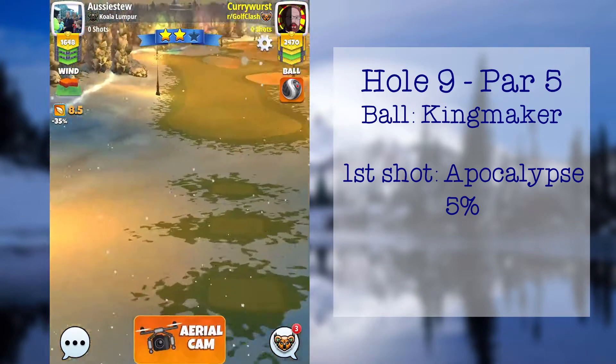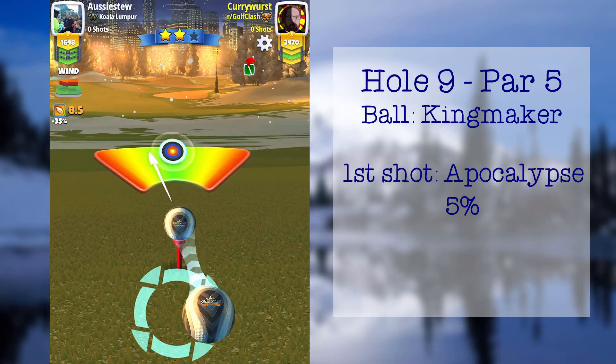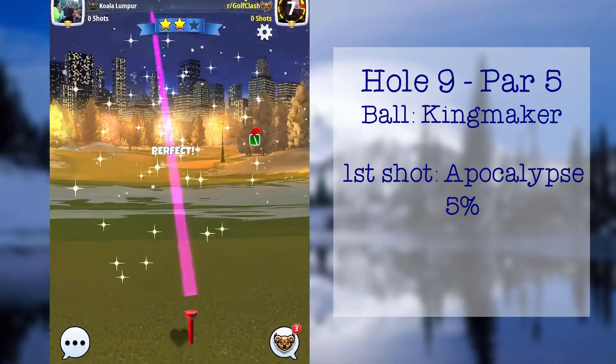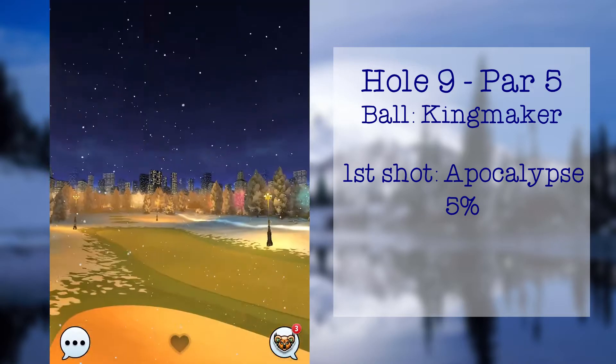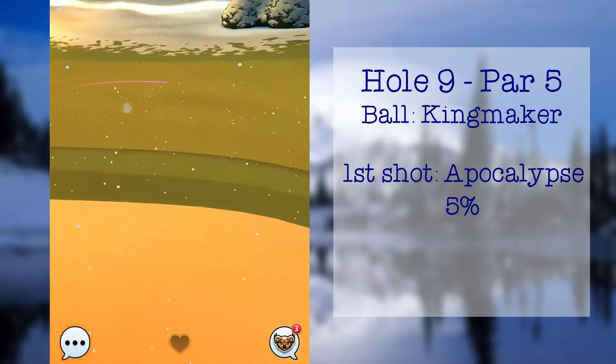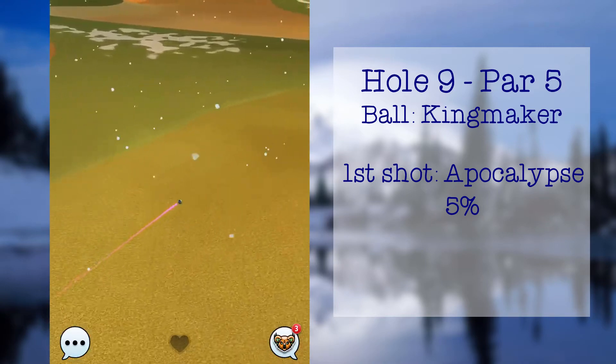I also used about half a ball of right curl. You need to be really careful here because too much topspin and you end up in the left rough, and too much curl and you'll clip that corner of the right hand rough, either of which is going to mess up your chance at the eagle. As you can see, I landed safely.